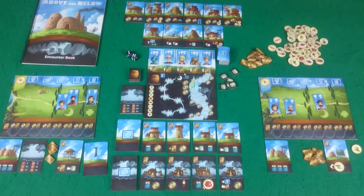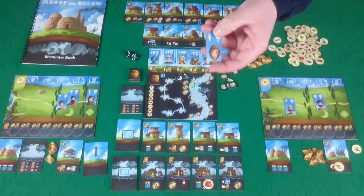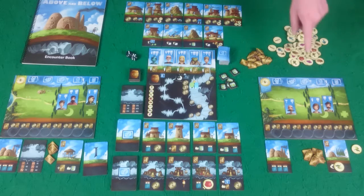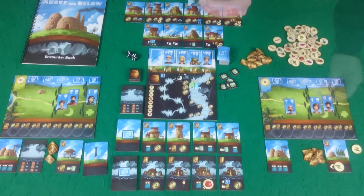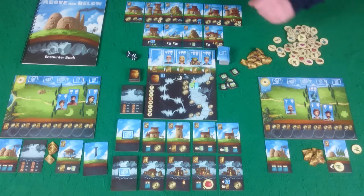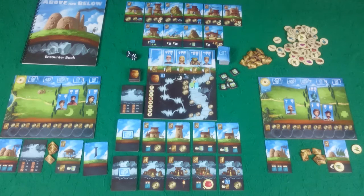Back to player two, who can perform the fourth action: recruit. This has the feather symbol next to it, reminding you that only villagers with the feather symbol are able to perform this action. Player two will exhaust their villager with the feather in order to recruit one of the five villager options available on the reputation board. The cost of recruiting is given beneath the villager, so you could purchase a villager for two coins and they would go into your exhausted area. You do not refresh your villagers immediately — this will refresh at the end of the round.